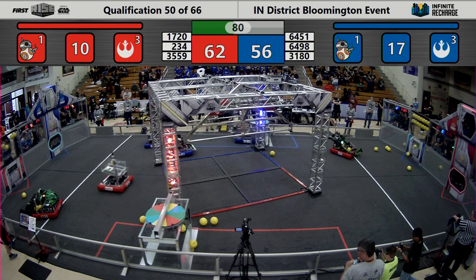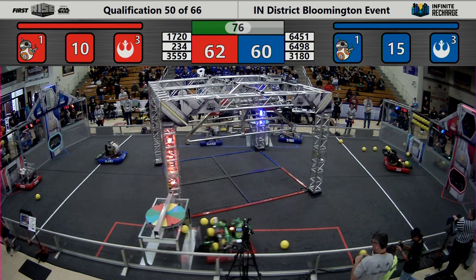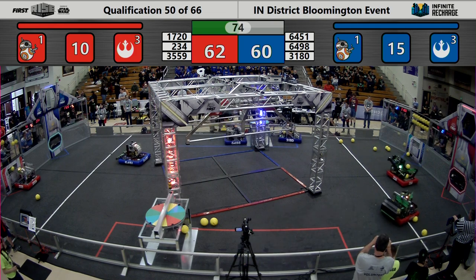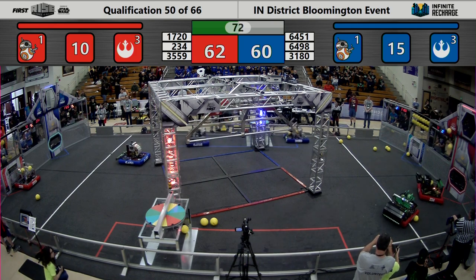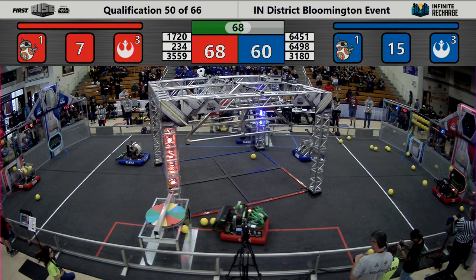Just like Team 6490 is scoring in that high goal as well. We know for the Red Alliance, Team 1720 is headed through the trench to go back and score some of the power cells that it just collected from its loading bay, while their partner, 234, is scoring in the higher goal as well.